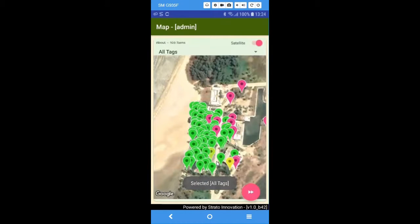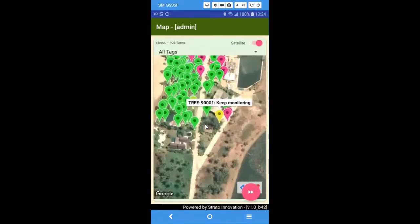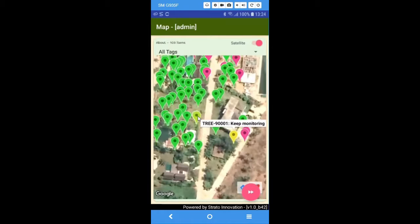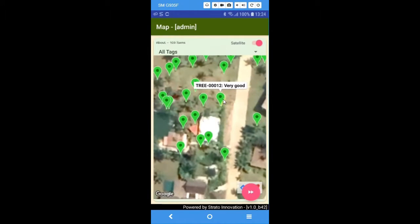Go to the map menu and zoom to see the marker of the tree tag. We show the tag name and the tree status if it is a tree tag.